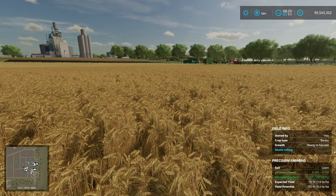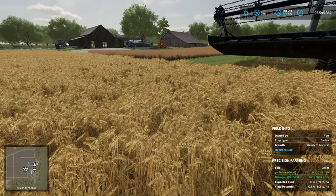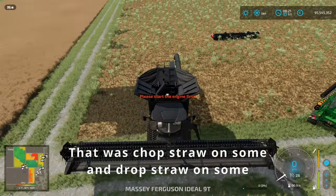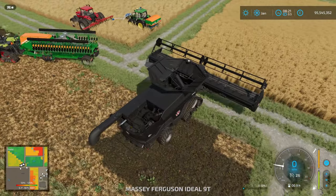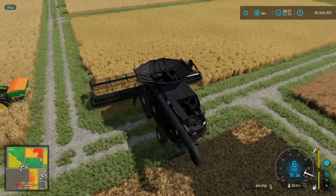I've got a field of barley in front of me. It is properly fertilised, has good nitrogen and I'm really not worried about the yield. What we're going to do is harvest it — chop the straw on some of it and drop the straw on some of it and see if we get a difference. It's a fairly short video today, thanks to one of the guys on the Discord for pointing out that this may be a thing.